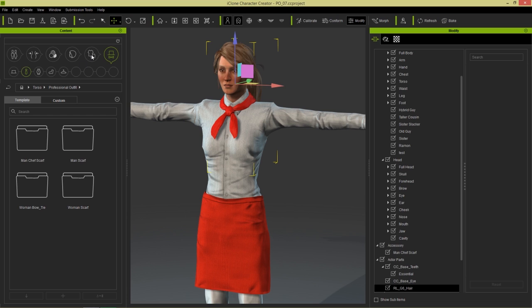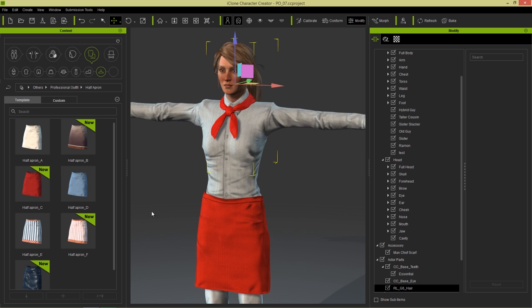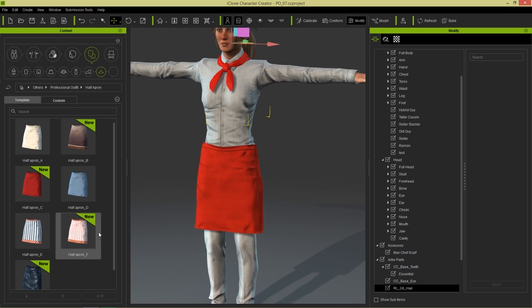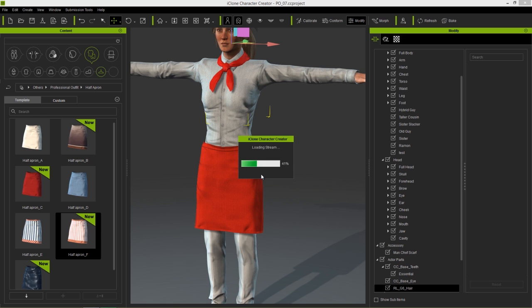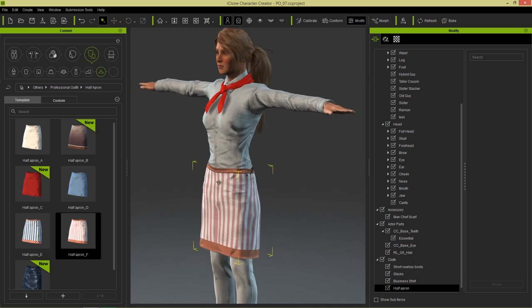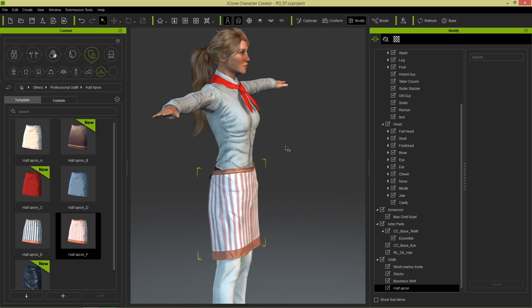And we also have custom aprons — so we go back to Clothing here. Under Others we have the half apron. And you can see the selection that we have here. We can load in one of these half aprons — say for example this one right here. You can replace it or you can choose material only. I'm just going to replace it for now, and you can see that's one of the custom designs that comes with the Professional Outfits content pack.